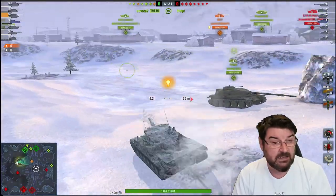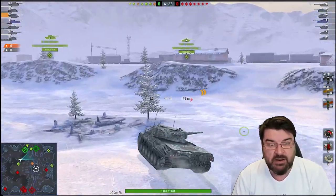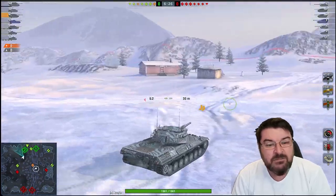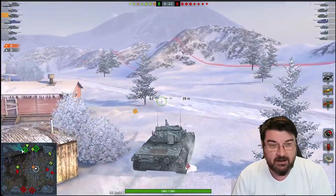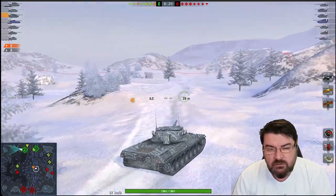The Leo has very poor armor — in fact almost everything will pen you without breaking a sweat. That doesn't mean you can't bounce the occasional shell, because you certainly can, but that's more the exception rather than the rule.